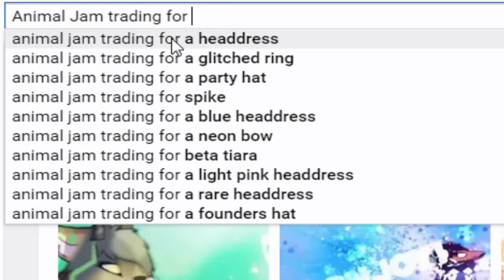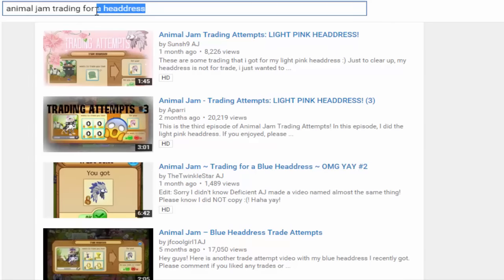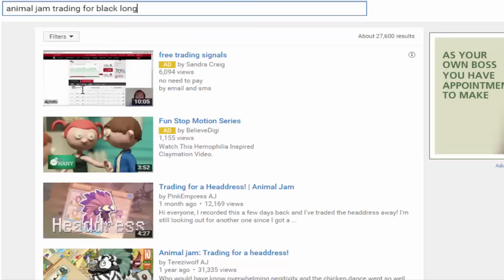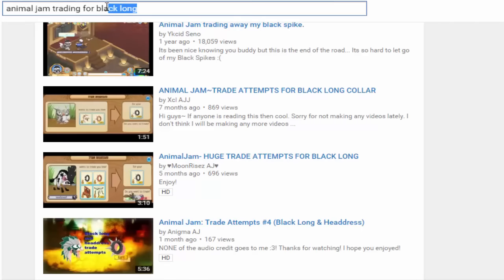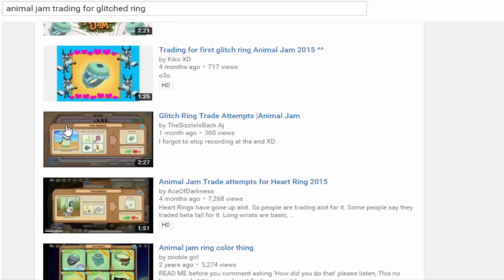The second thing that you can do is watch Animal Jam trading videos. This step doesn't exactly make you rare, but it teaches you a lot about fair trades and items, so you don't have a good item and under-trade it, then completely lose rarity. So if you want to trade, look at trading videos first because there's tons upon tons of them.